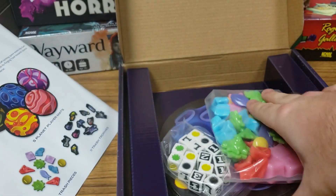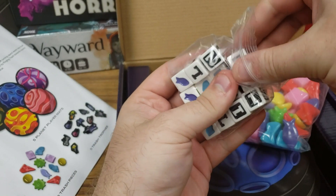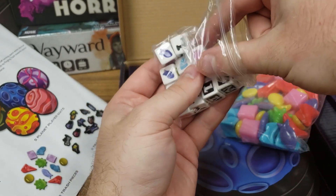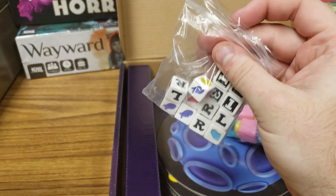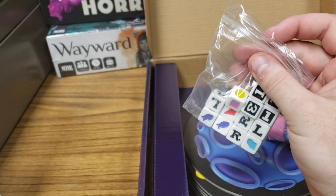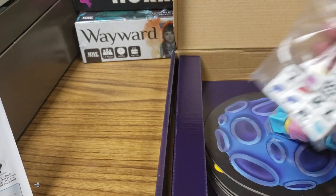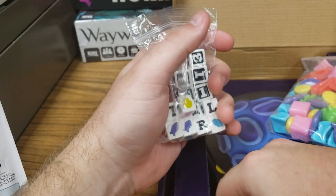And then there are trash dice — five dice of three types, fifteen dice total. You've got letter dice that also have a sun on them, number dice one through six, and trash-shaped dice. You'll roll the dice and they tell you what to do: the numbers tell you how many trash to fling, the letters tell you to send them left, right, or into the sun, and the color tells you what to do. It's a combination of all the dice to determine how you're flinging it.